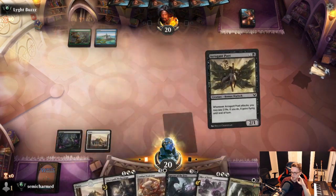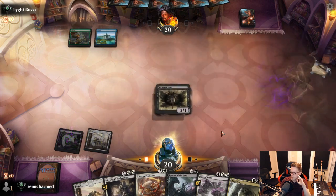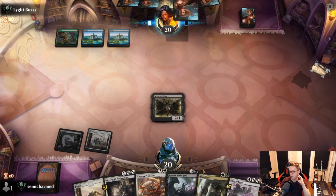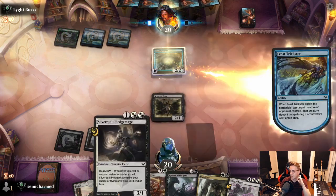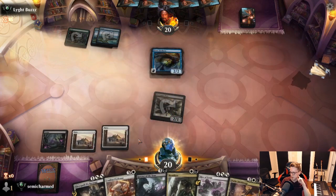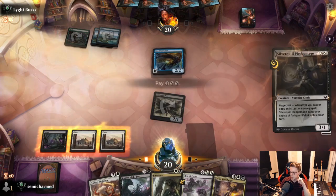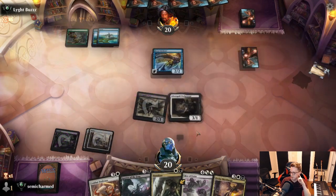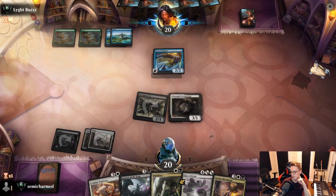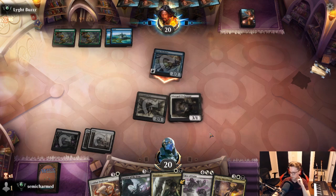We won't start with Humiliate — we'd like to have a creature to buff with it. We'll probably wait until we've played a handful of creatures. If we don't draw a land next turn, we may have to just fire it off. Hopefully we draw a land and can play Combat Professor to develop our board. Our opponent plays a Master Symmetrist — that's pretty scary.